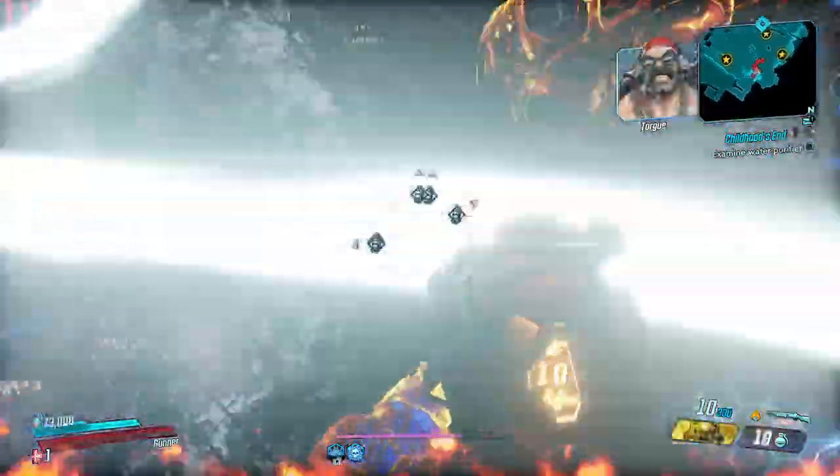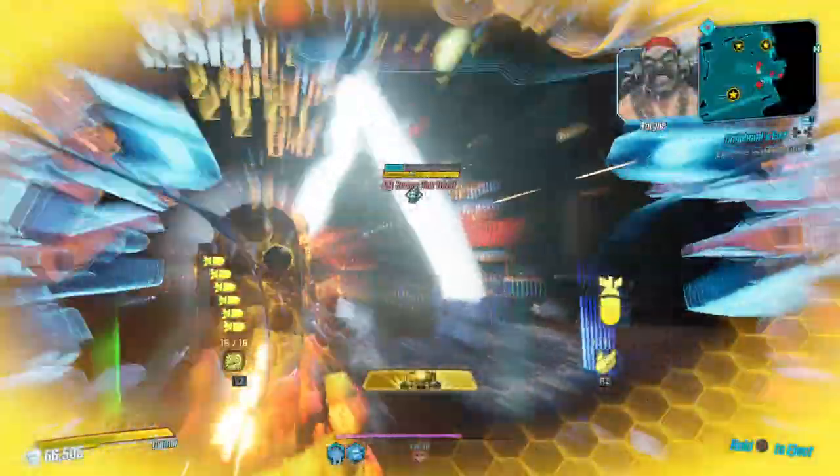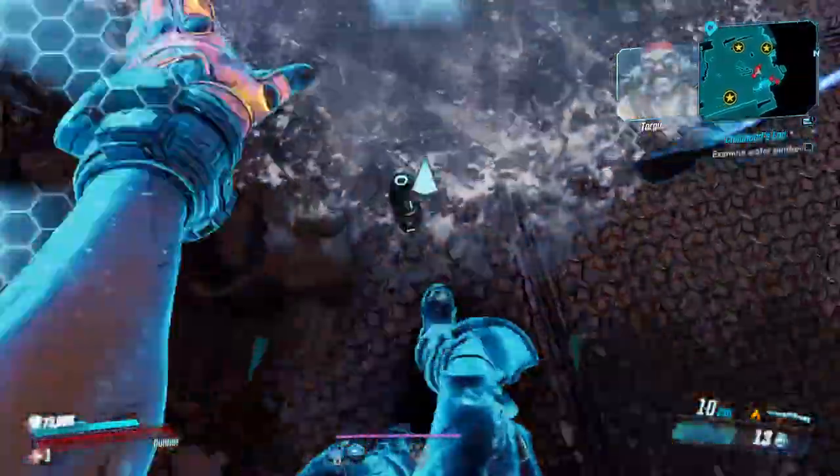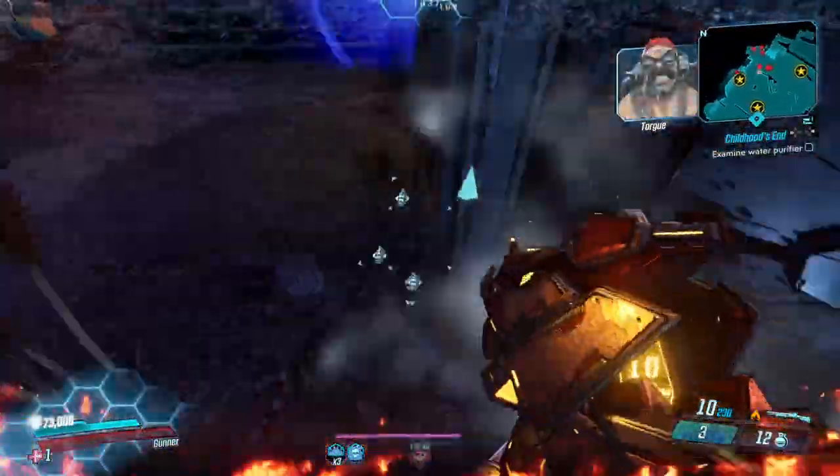Basically all you're using it for is to boost your damage. It's helping boost your damage even more. And if you've got a nicely anointed shield, you're constantly getting that buff. You see the shields are 72,000.